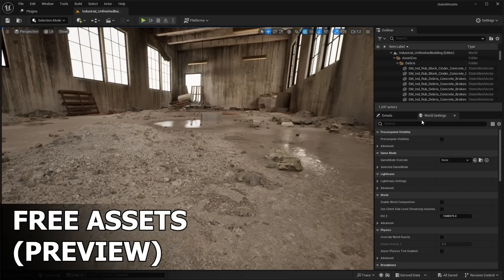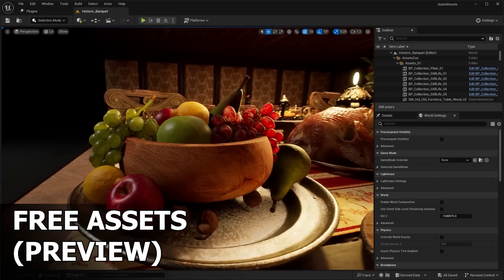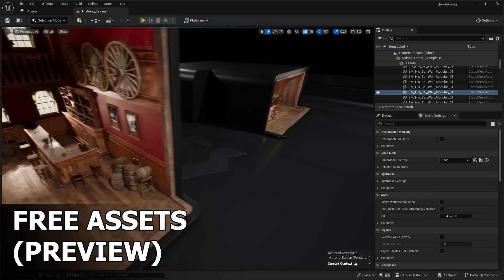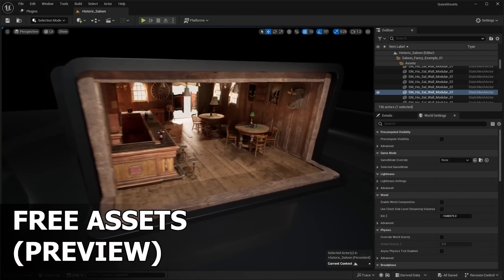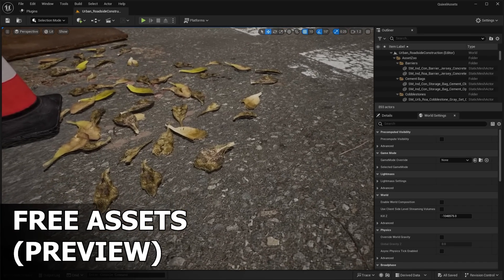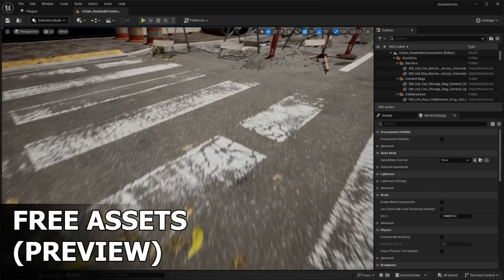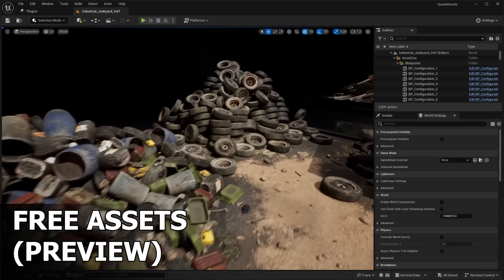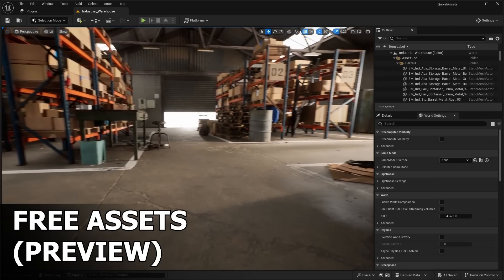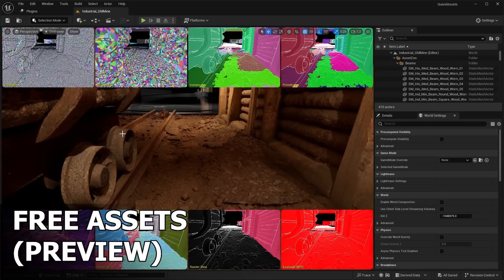With the release of Fab, Epic Games is giving away 9 free Quixel Megascans asset packs, including high-quality Nanite environments such as this old mine, the saloon interior, a junkyard, warehouse, and much more. I have them all downloaded here in my local project. Stick around to the end because I'll show you how to get these free asset packs and download them through the new Fab plugin.